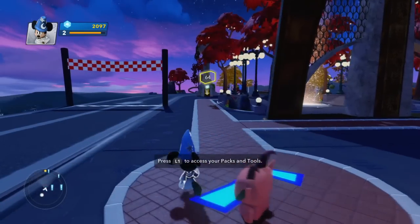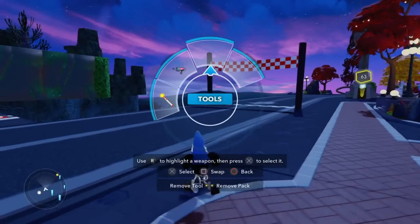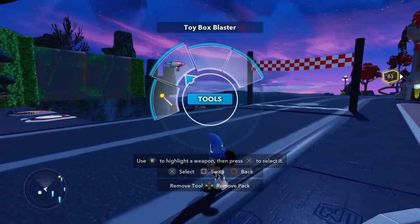To select a weapon, open the Packs and Tools menu.